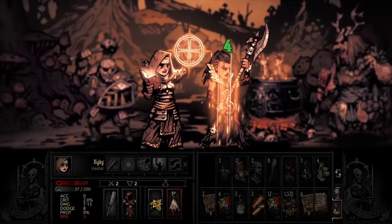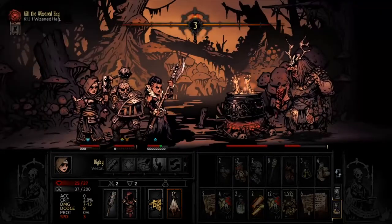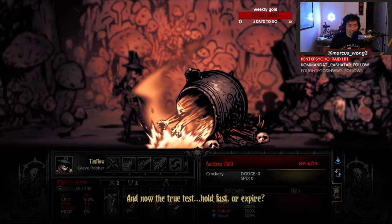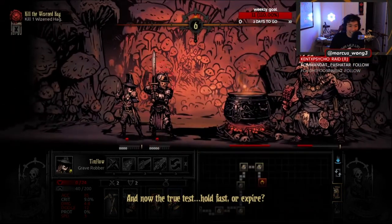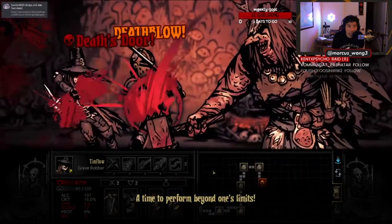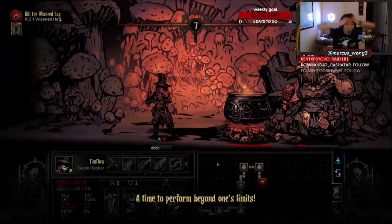Also noteworthy: any hero inside of the cauldron will not be able to move during its turn. Now if your hero is in the pot long enough and runs out of HP, it will come out of the pot at death's door and be placed in position number 1. Then the Hag will follow this up with Meat Tenderizer, just to try and get that death blow.